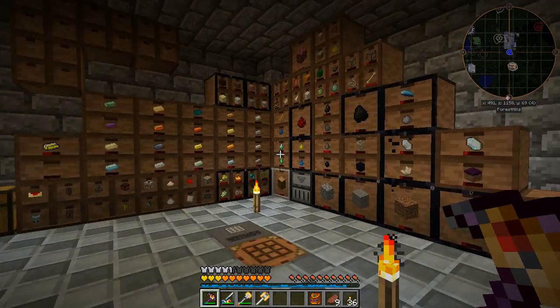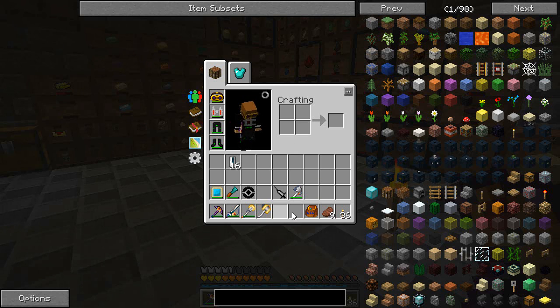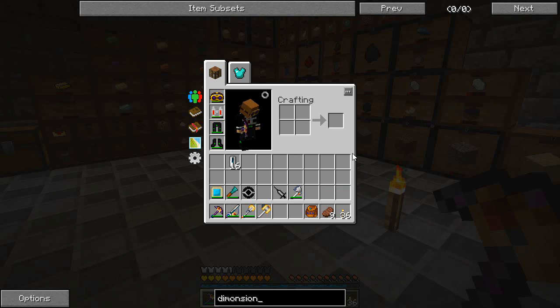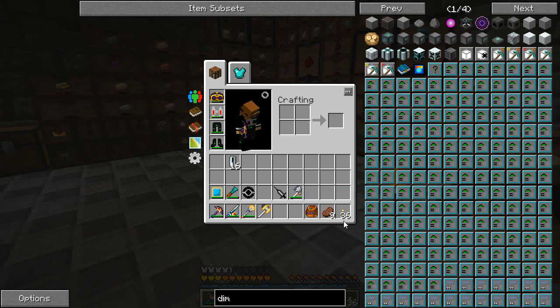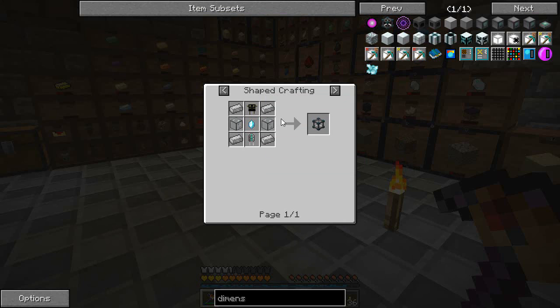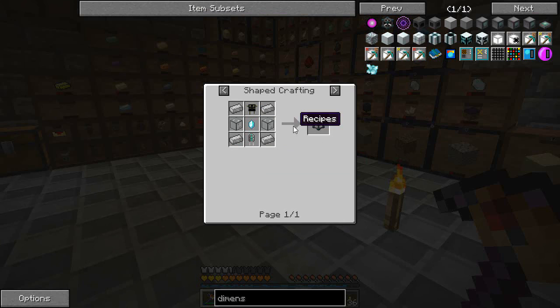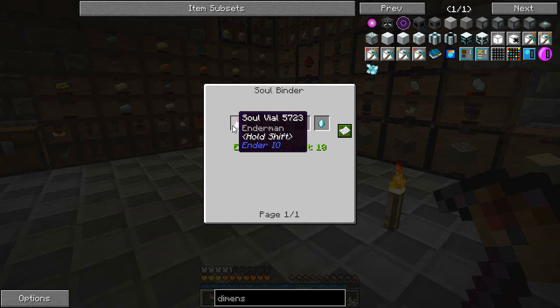Welcome back. This is Stu42 with another Minecraft video. Today I'm going to have a look at making something called the Dimensional Transceiver — if I can spell correctly. This thing here is similar to a tesseract, but it's just a bit cheaper. We do need enderman kids and a soul vial with an enderman in it as well.